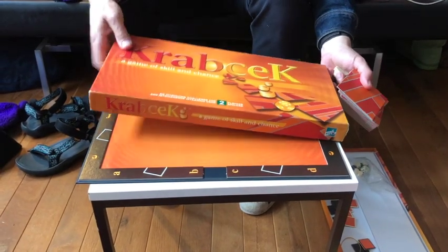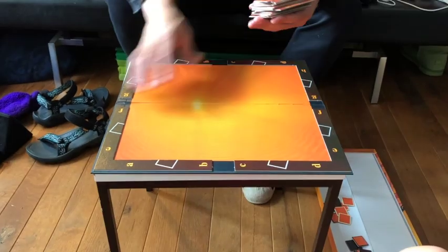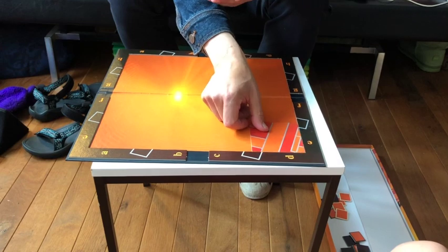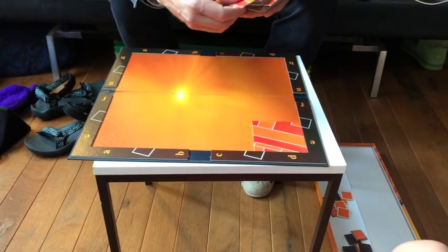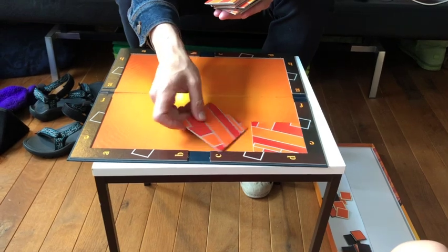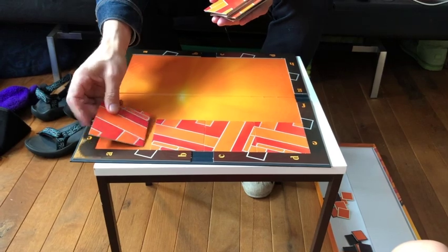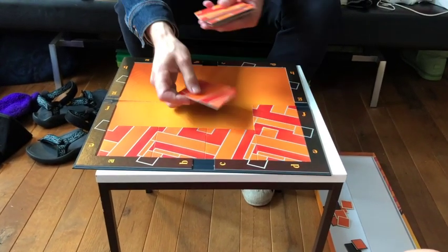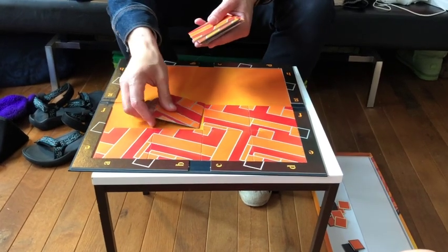How to set up Krabjack. You have 16 tiles and you put them — if they don't fit, you turn right until they fit. Every time a different board, always a surprise.